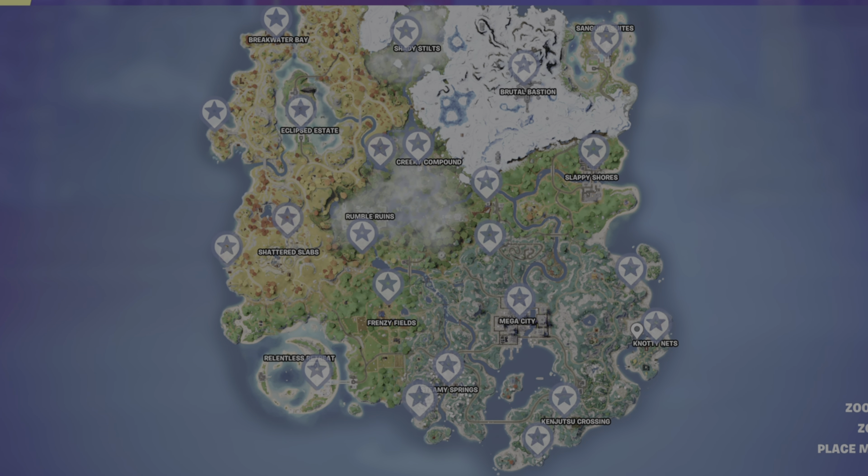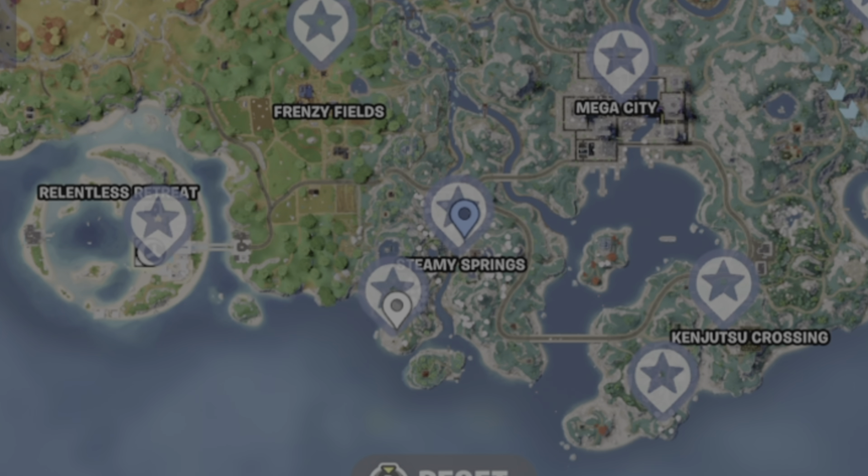Three examples I'm thinking of: one at Naughty Nets and just north of it — those job boards are nice and close and on the edge of the map, which is also advantageous. Then there's two more in the middle, and then the last two at Steamy Springs and south of it.